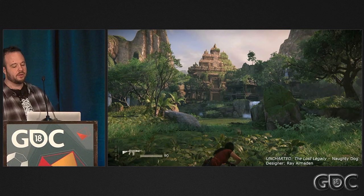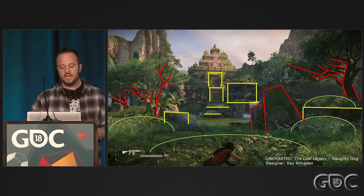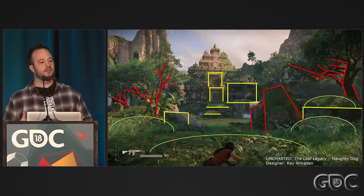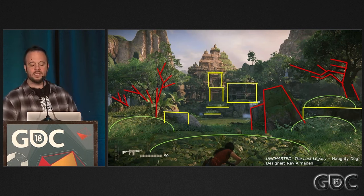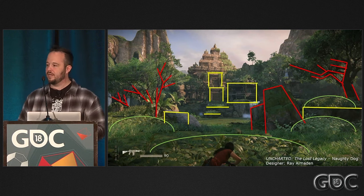Let's take a look at a screenshot from Uncharted: The Lost Legacy and highlight the shapes. The spiky shapes feel a little uncomfortable, possibly causing you to want to avoid those areas. The round areas aren't a threat and they actually provide stealth. The square shapes are combat cover or buildings, nice and stable. All of this subtly guides the player to the buildings.